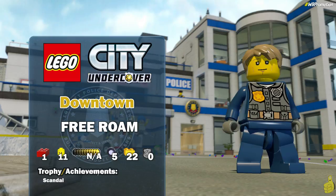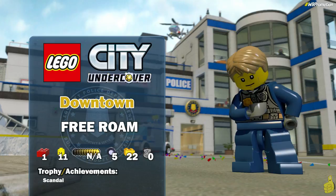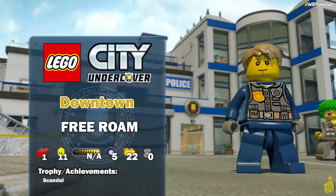Hey, what's up everybody? It's Brian with Happy Thumbs Gaming and we're back with some more LEGO City Undercover. We've got Downtown Free Roam where we're going to round up a red brick, 11 character tokens, 5 vehicle tokens, and of course 22 gold bricks. You know how we love us some gold.